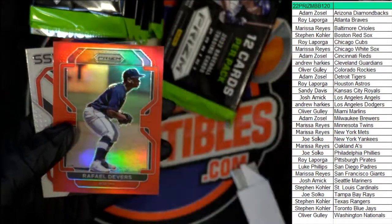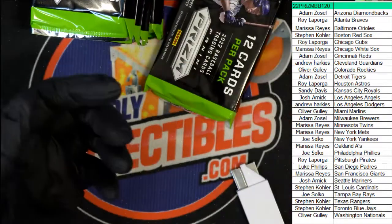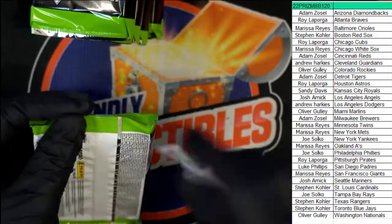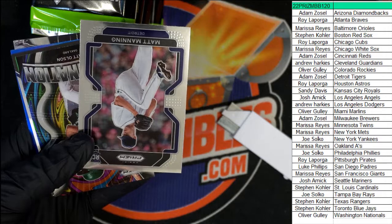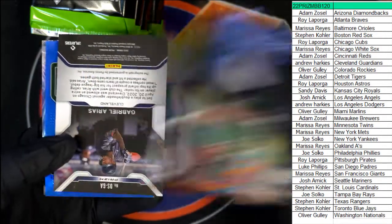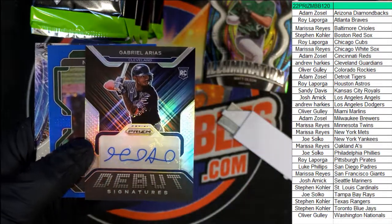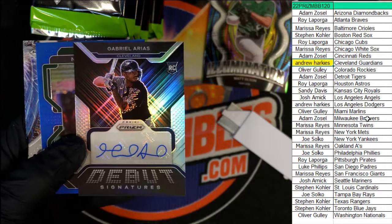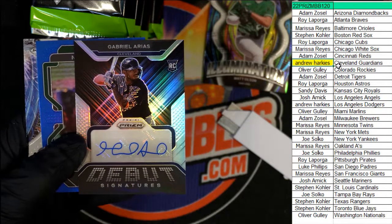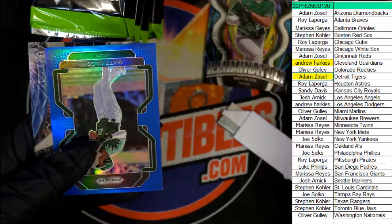Old school Sandberg, Raphael Devers, a Rookie Class Josiah Gray. So far one hit out of the box break. There's a Matt Manning Tier 3 for the Tigers. Matt Olson — here's hit number two. Nice Matt Olson — it's a Signatures Debut. So that's Andrew with this hit. Our first autograph was the Tigers one for Adam. Nice debut signatures, my friend. Congratulations — here's a Matt Olson Prism.